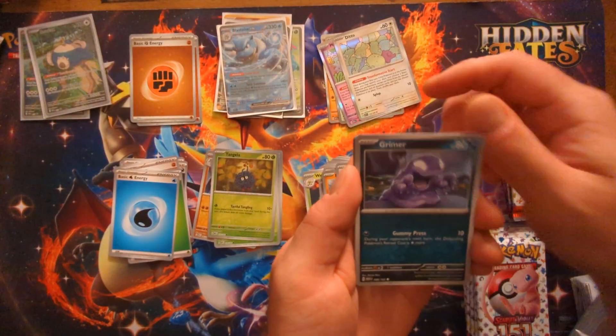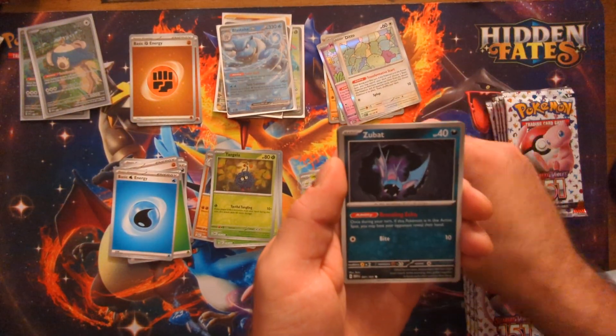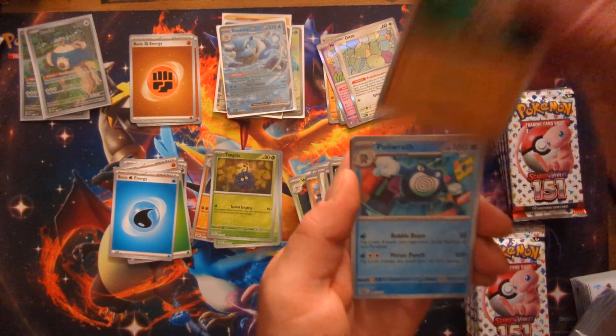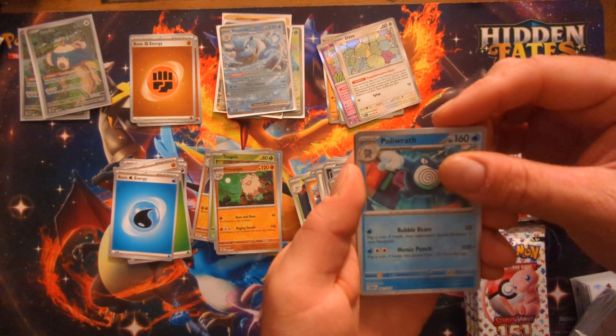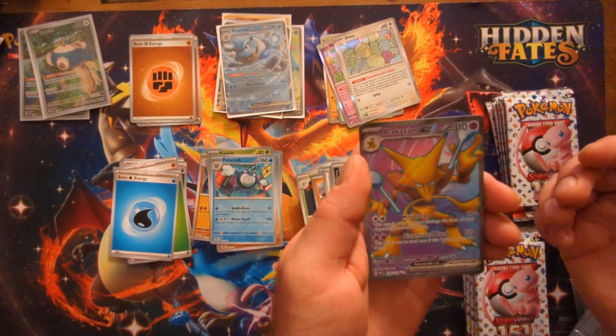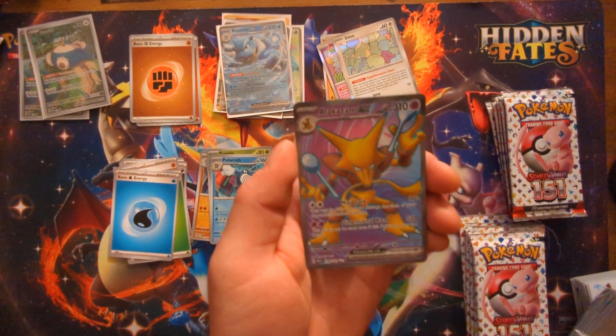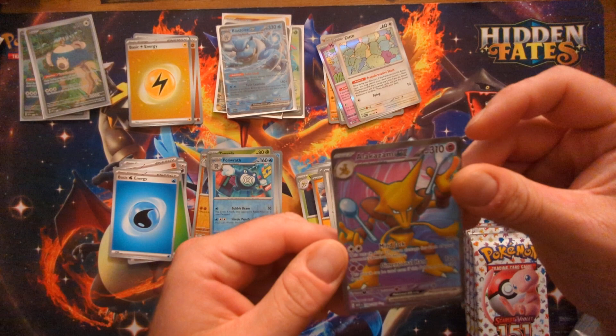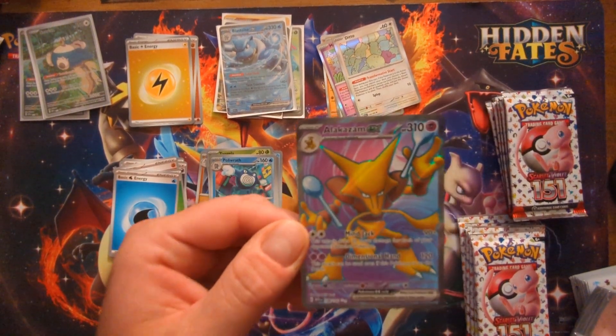Eevee, Grimer, Weedle, Zubat, Nidorino, Golduck, Pinsir, Primeape — oh, Poliwrath — oh my god, Alakazam EX full art! Dude, I feel like I'm killing it right now on pulls, let's go!